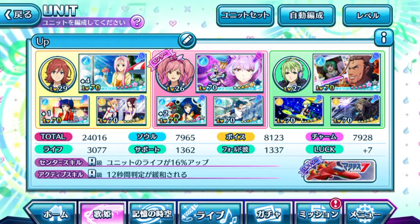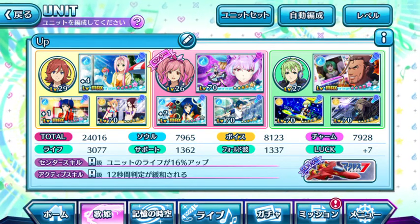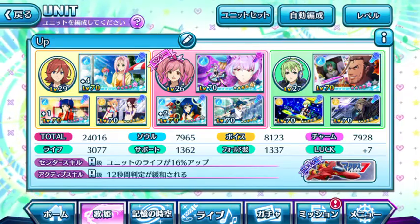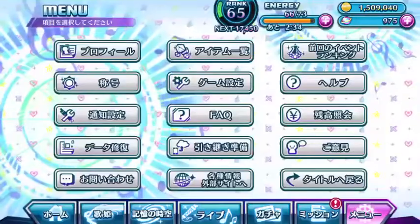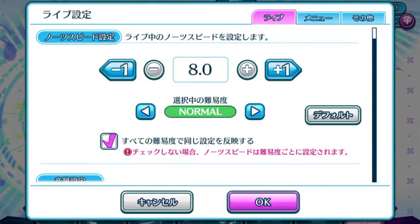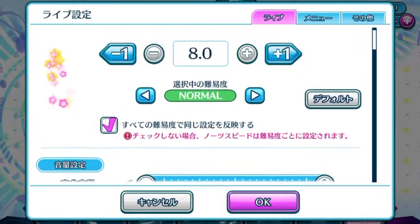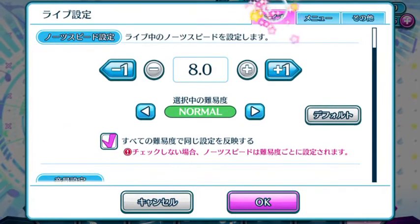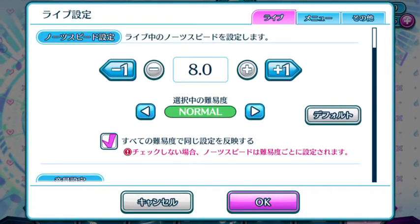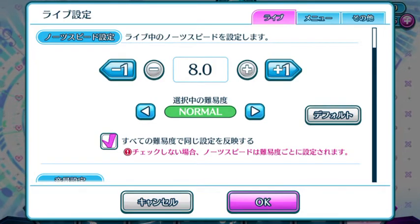Now if you're wondering how you can actually set up the main menu screen like that, it's in the settings as well. So let's dive into the settings explanation and get down to it. The first part here on the first tab is about live. So you can actually set the notes speed — how fast they fall.